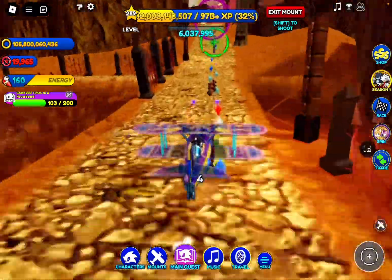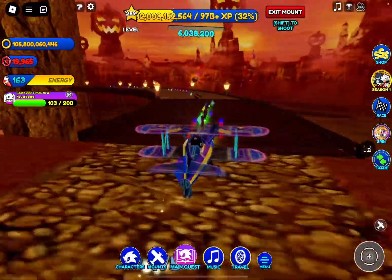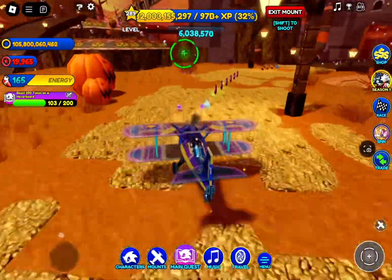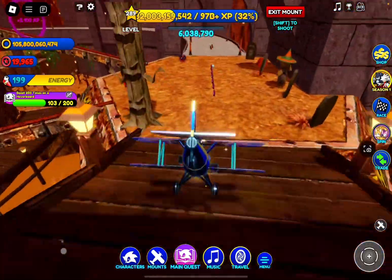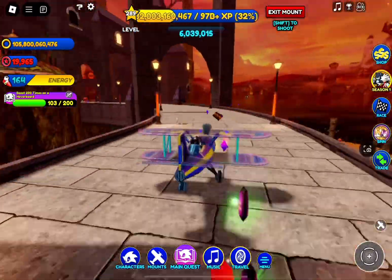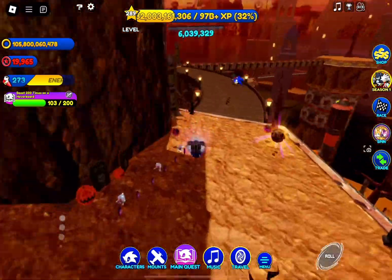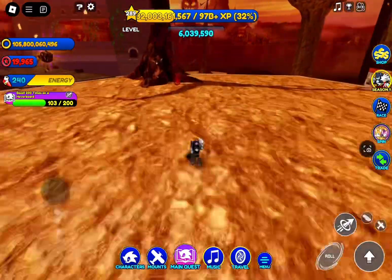All you need to do is equip some magnet chao if you have any, and just stay here. This will let you collect candy spheres, dark bats, and you'll also collect XP and regular candy for your fast pass if you want. It's just more beneficial and saves more time if you stay on the ground. After around 15 minutes, that will get you the bottom two quests done, but the medal quests are quite a bit more difficult.